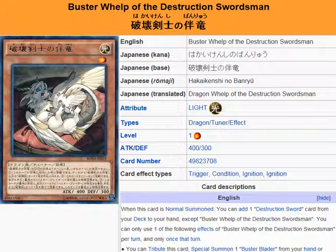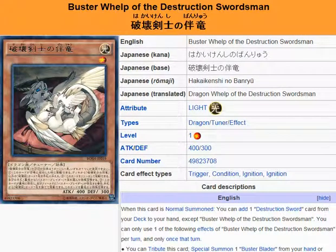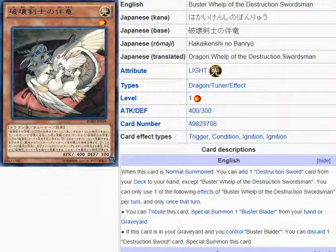On top of that, Buster Blader the Destruction Swordsman treats itself as a dragon and treats itself as Buster Blader while it's on the field or in the graveyard. So that helps with this. Not only that, but this is one of the few cards that can search for Buster Blader in the Destruction Swordsman. The trick would just be getting it on the field. You can Special Summon either the original Buster Blader or Buster Blader the Destruction Swordsman counterpart from the graveyard.